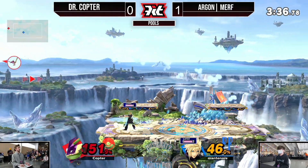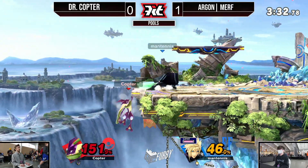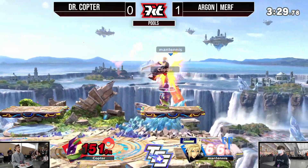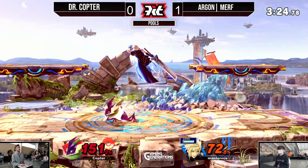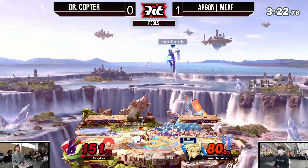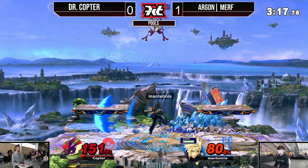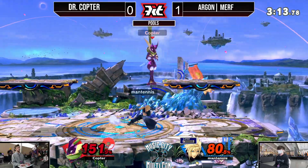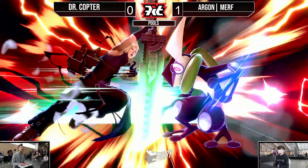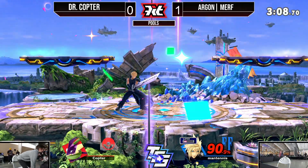Those back airs not quite coming out, but one lands. Charging up Limit. Tries to go for the down air, not quite getting it. Dr. Copter tries to find the fair — wouldn't have secured the stock but would have put him in a severe disadvantaged state. Dash attack, no fair once again. Limit is still online, so he's got to be careful — but there it goes, using it for that Limit Blade Beam. Down air, and the dash attack is going to do it. That is going to be Murph taking the set two-to-nothing over Dr. Copter.